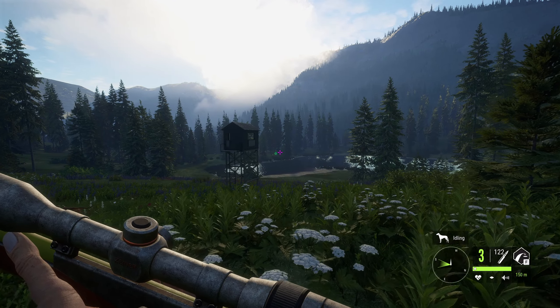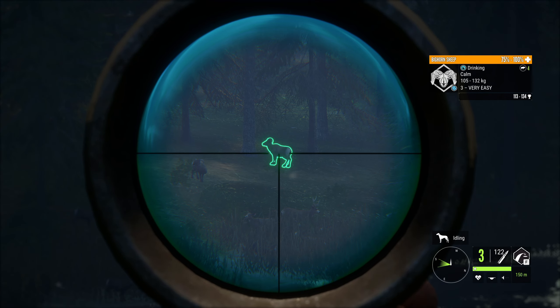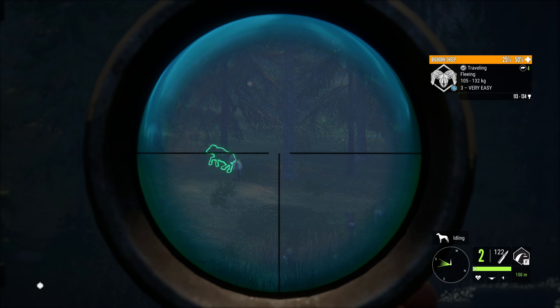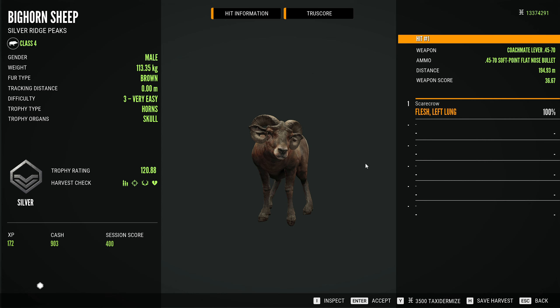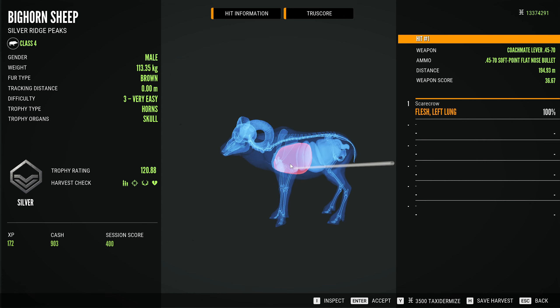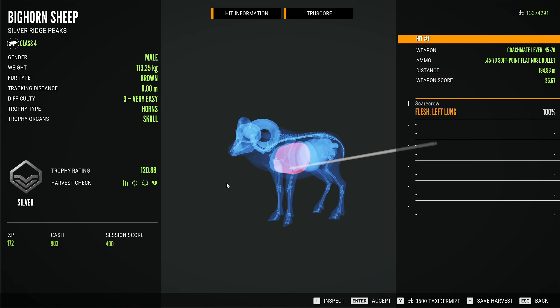Let's start out by taking a shot at this level three bighorn — honestly not too bad for level three. That should be a solid hit with the .45-70, taking him down extra quick. There is our little bighorn sheep. This one was a single lung hit; we could definitely get a double lung if we are a little bit closer and aimed slightly higher.